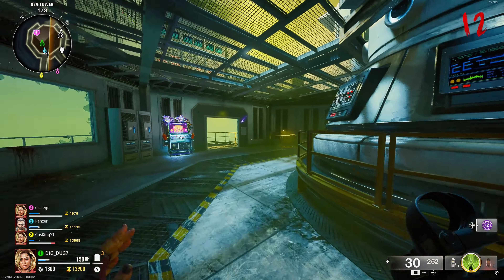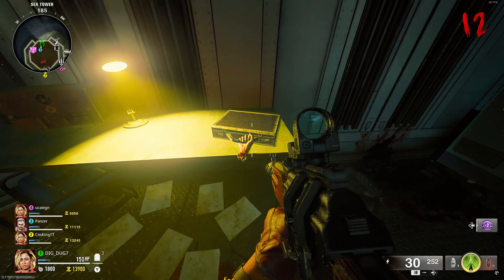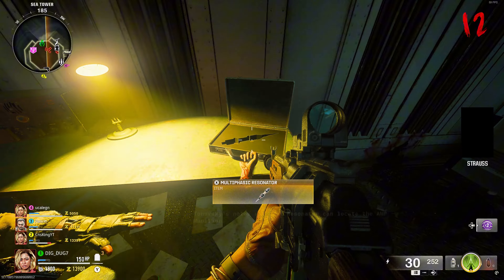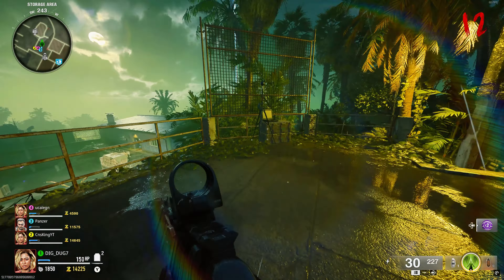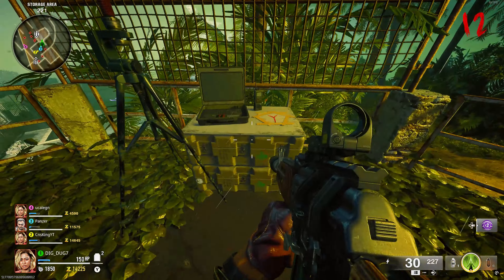As you enter the room, you're going to find a zombie on the floor to your left. Take him out, and then pick up the little key card that he drops. Once you get the key card, head into the room that has the elemental pop. To your right is going to be a briefcase on the table - go ahead and open that up and pick up the resonator.